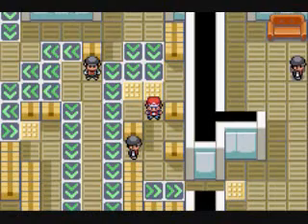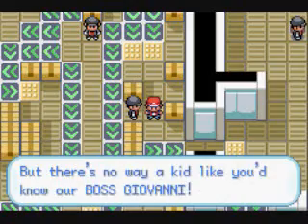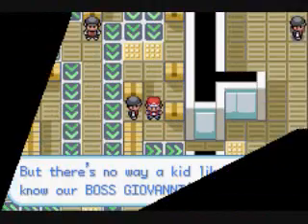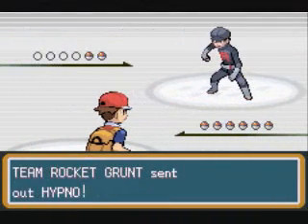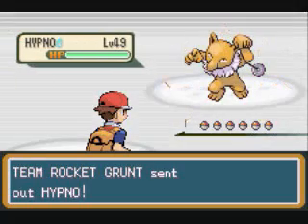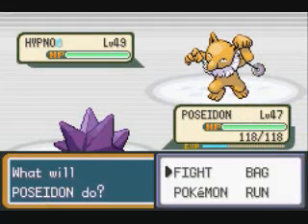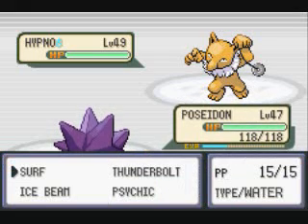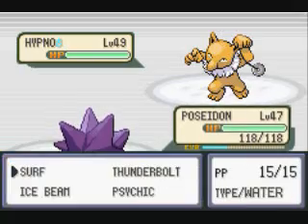And here's the first required battle — you're actually gonna have to fight this guy. I don't know how you fight him in this tiny area, surrounded by boxes, but somehow your Pokemon can actually battle. Anyways, this is a Rocket Grunt and he starts off with a Hypno at level 49. I think he has two Hypnos on his team, so it's actually kind of hard. His Hypnos have good special defense, so obviously Stormy wasn't the best choice, but I guess I'll try to kill it anyways.